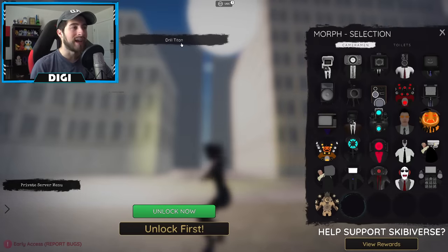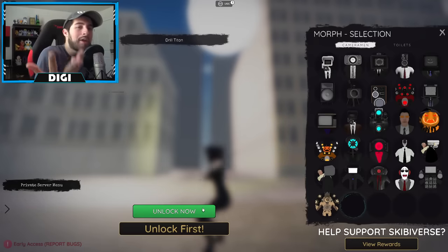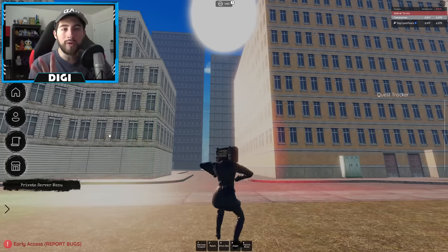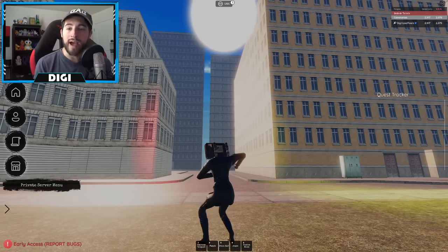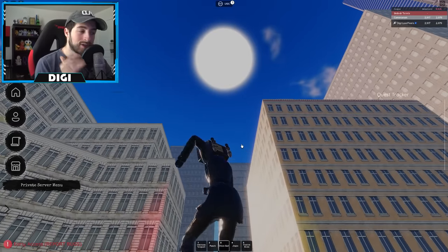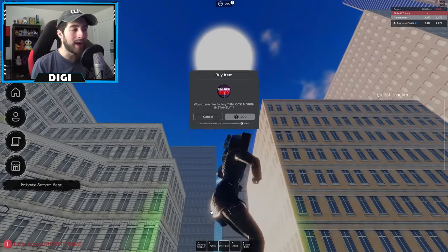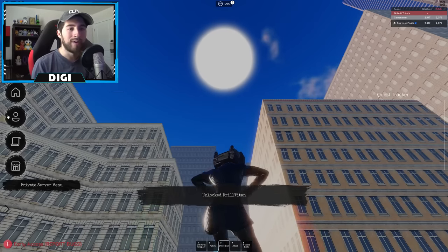Right next to Titan Clock Man, if you click over here you will see Drill Titan and then 'Unlock Now.' This is more of an early access — if you want it now you can buy it for 200 Robux. You don't have to though; it is coming out this Friday, the 26th of January. So if you want to wait and not spend Robux that's fine, but if you want to check out Titan Drill Man early, just go ahead, click 'Unlock Now,' pay 200 Robux, and you can test it out.